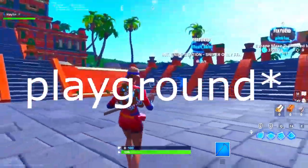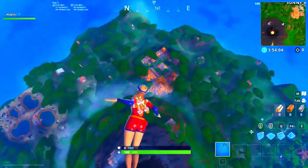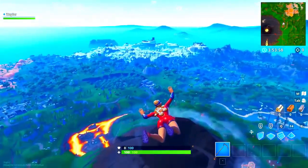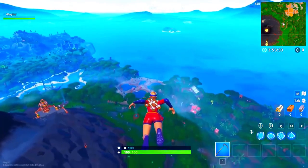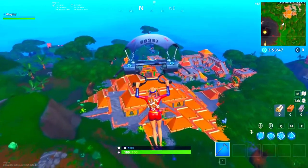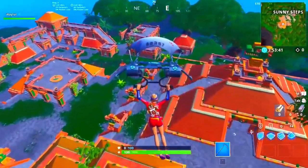Now we're going to go into every single section so you know what's there and all the new stuff. Creative is even different — you can go to any spot you want. We're going into Playground mode and heading to Sunny Steps. Wow, this map looks so different — it kind of looks a little bit like Lucky Landing. Holy volcano, oh my god, look how different it looks!